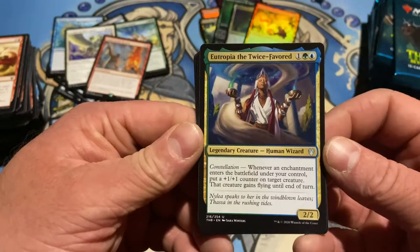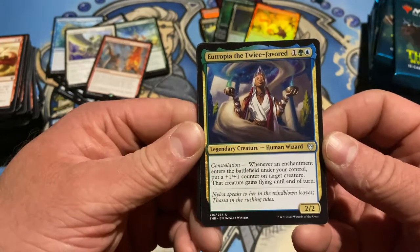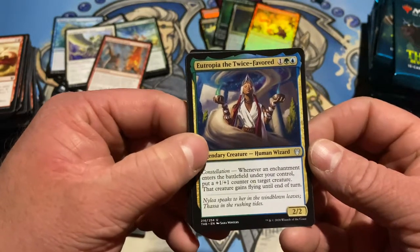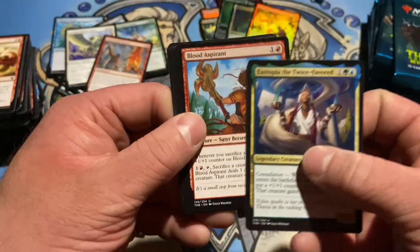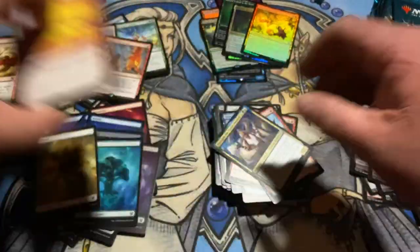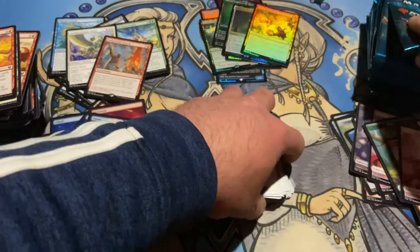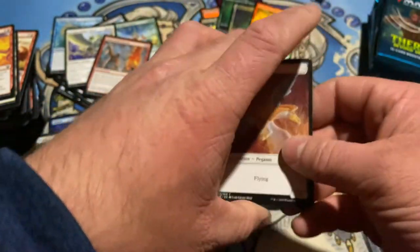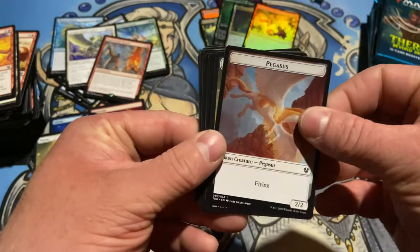Eutropia the Twice-Favored — whenever an enchantment enters the battlefield under your control, put a plus one, plus one counter on target creature. That creature gains flying until end of turn. Seems okay, for sure. A little flying, a little counter — get some cool cards out. Creatures with counters can do some very cool things. Sometimes they make mana, sometimes they die, sometimes they win you the game.